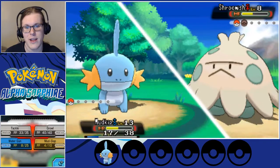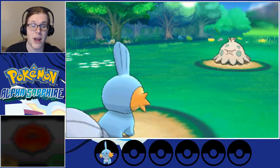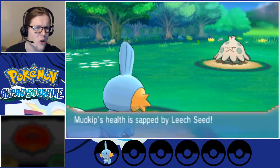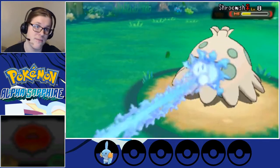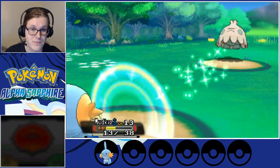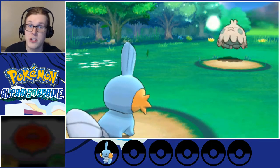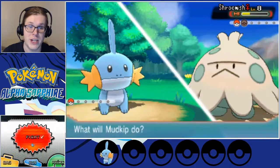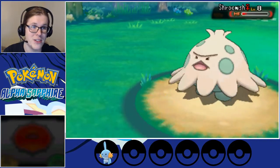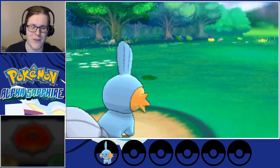Shroomish's ability is also annoying — Effect Spore. If you physically attack it, you have a chance of getting paralyzed, burned, poisoned, or put to sleep. If it puts us to sleep, we're dead — Absorb would basically kill us guaranteed. Another Absorb? I'm going to Water Gun at this point; I don't want to waste another Potion. We either kill it this turn or we die. And we did it — we got a crit! After that three-minute-long match, 100 experience. I really feel I should have got more experience out of that.